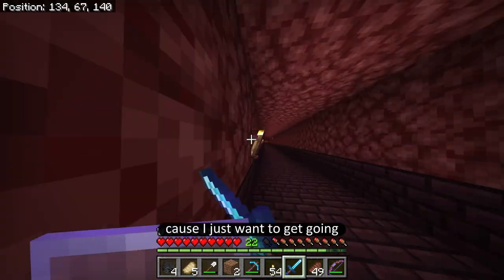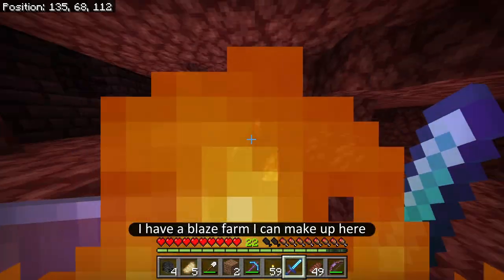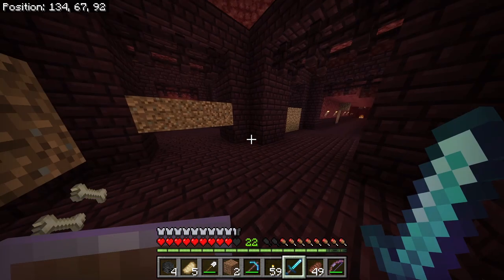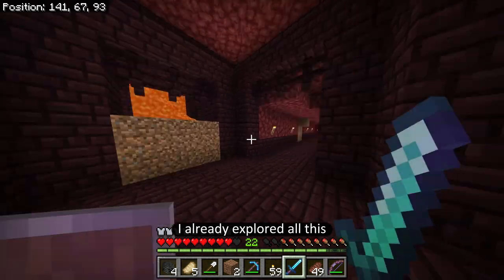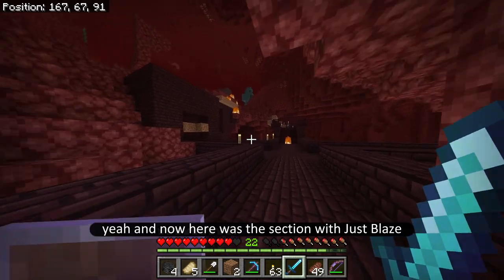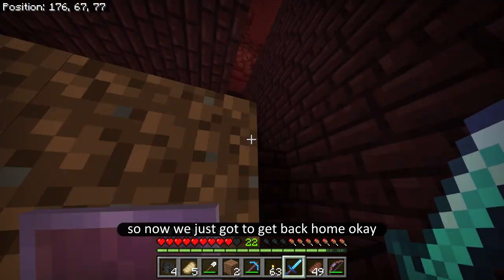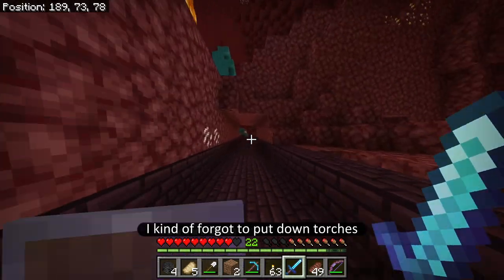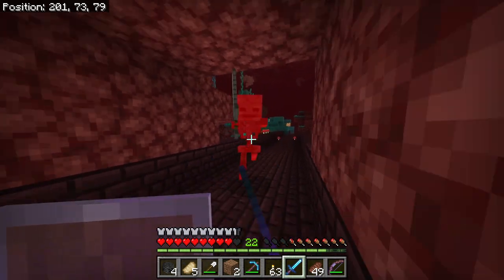I'm just going to skip those ones for now because I just want to get going and get out of here. Now that I got the wither skeleton heads, I'm good — I have a blaze farm I can make up here, I can fight the wither. So this was a really successful nether run, to be honest. I got a whole bunch of blaze rods. I think this part I kind of forgot to put down torches, so I don't really know where to go. The blaze spawners were like one of the first things that I found.